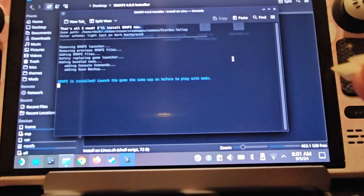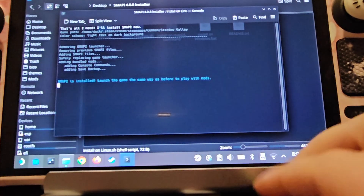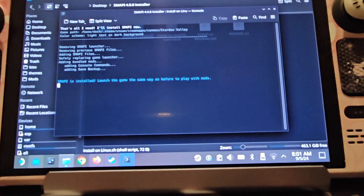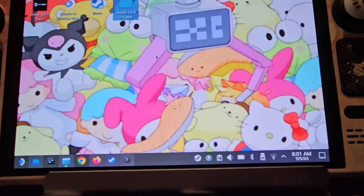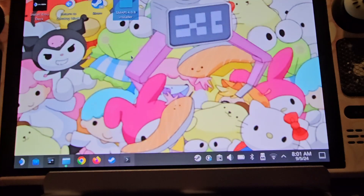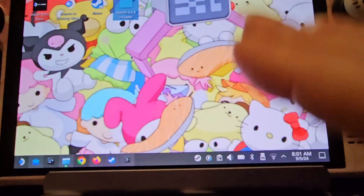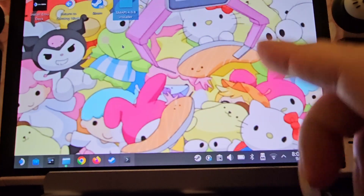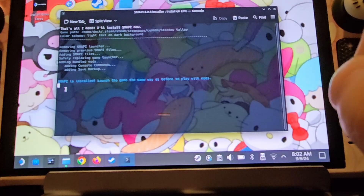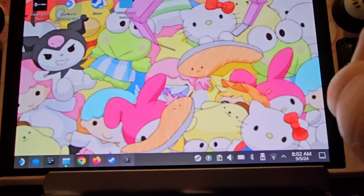I should mention I'm doing this with a mouse and keyboard connected to my Steam Deck through a dock. It's one of the easiest ways to do this because right-clicking and using the on-screen keyboard was very difficult. I do recommend finding a cheap dock if you want to add mods a lot — it doesn't have to be the Steam branded one; this one I picked up for about 11 pounds. Once SMAPI tells you it's done, it says 'SMAPI is installed — launch the game the same way as before to play with mods.'